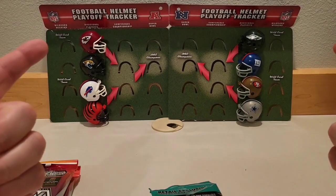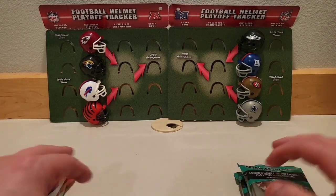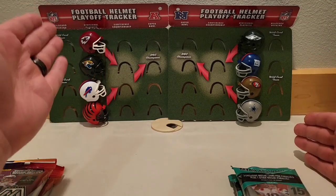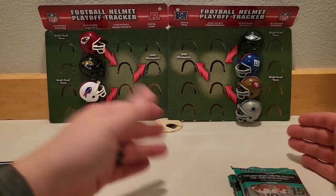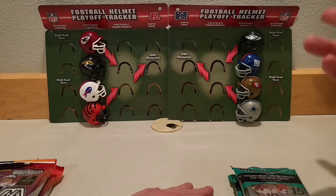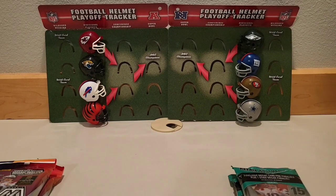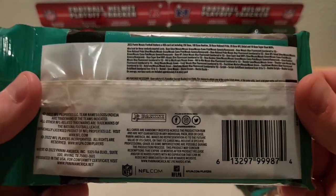In the background is our football helmet playoff tracker. This is something I'm doing with Cade, my newborn son. We're getting the helmets in with the brackets and we're in the divisional round playoffs. We've got the Chiefs and the Jags facing off for the right to face the winner of Bills and Bengals. On this side we've got Niners and Cowboys, and the winner will play the winner of the Giants and Eagles. NFC East dominated over there with the Niners and hot quarterbacks on this side. So let's get back to the cards.